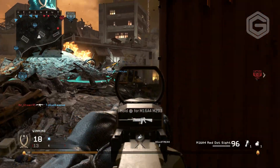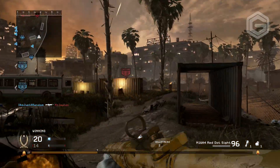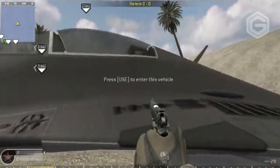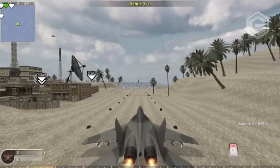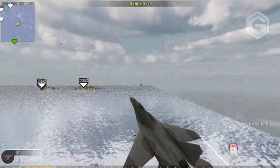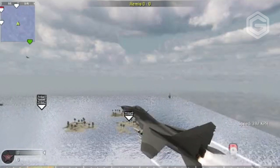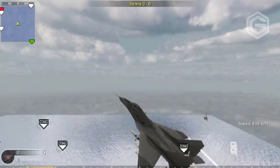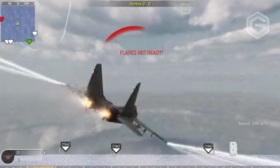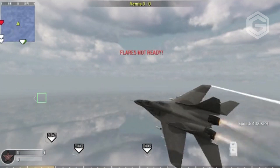Starting off in today's video, we're going to be looking at the first mod featured in CoD4 which we'll get in CoD4 Remastered quite soon, and that is called Vehicle Warfare. Yes, you heard me — vehicles. As you can see on the screen, what you can do is jump into a jet, jump into a helicopter and actually use it. It's pretty much like Battlefield 1 or Battlefield 4, because as we know there are vehicles in those games.